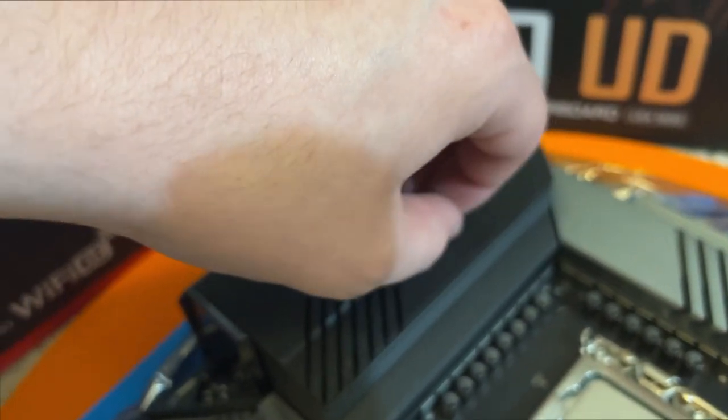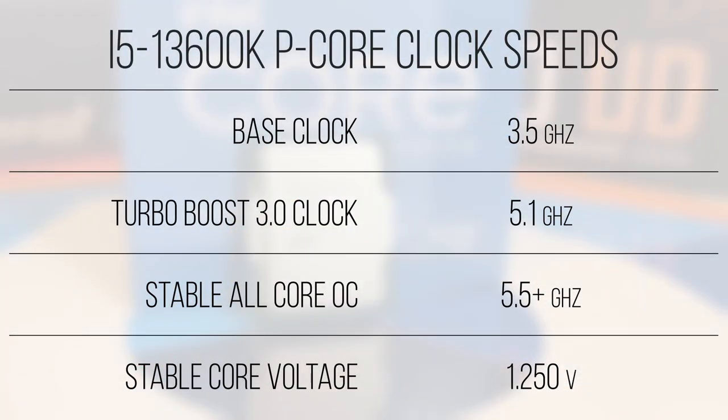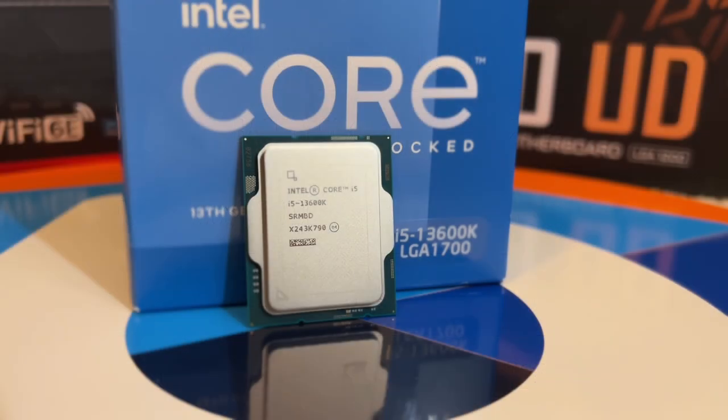This allowed the i5-13600K to clock to a stable 5.4GHz on all 6 of the P-cores and a flat 4GHz on all 8 of the E-cores. This is pretty fast, especially for the P-cores, and surprisingly there wasn't a ton of extra heat like I would expect.